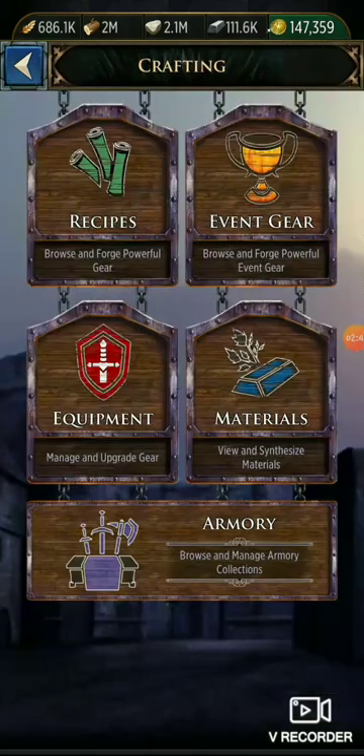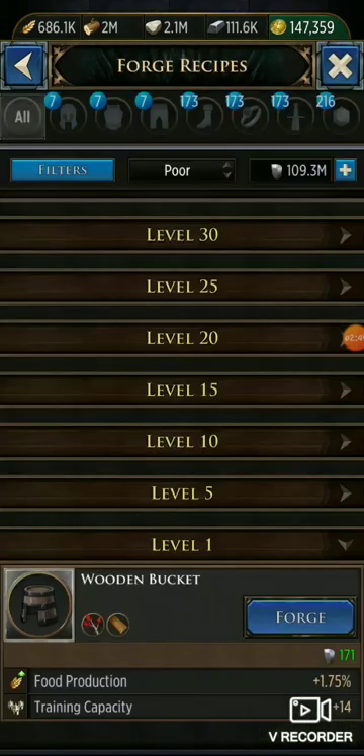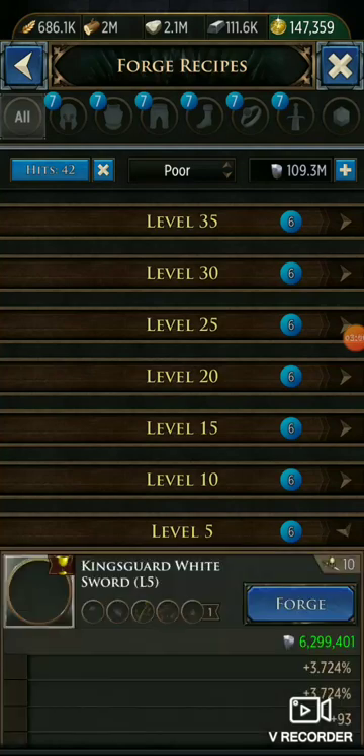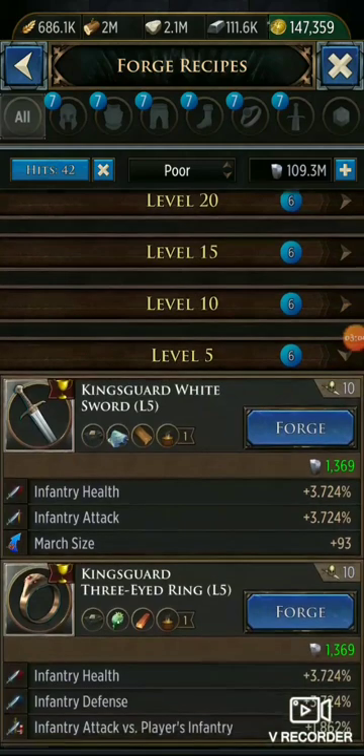Now I'm going to back out of this, go into event gear, go to Kingsguard. When you're crafting event gear it starts at level five — you can't do a level one, so you do basic mats as a sacrifice for the level five. That's why I did the wooden buckets. So I'm going to go through and start with the sword.